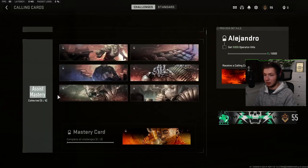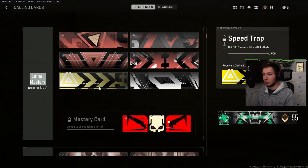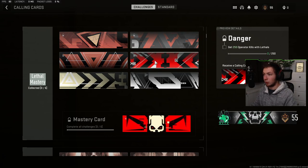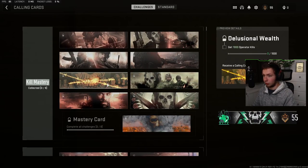The calling cards are all in different sections. Kill mastery — 0 out of 8 collected. Assist mastery — 0 out of 6. So you get them from completing different things, and it says it out here to the right as well. For example, to unlock one, you need to get 25 operator kills with lethals, then 50, then 100, then 200, and then complete all lethal kill challenges to get a final one. So they all have challenges behind them.